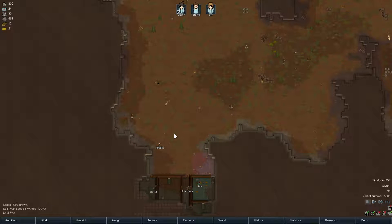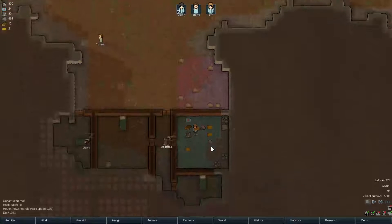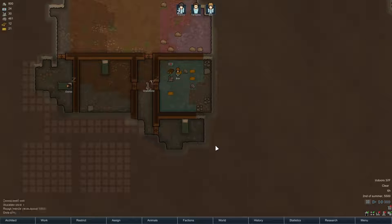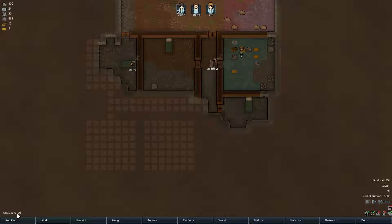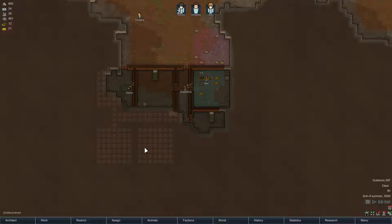I think I would like to start getting this set up as our stockpile. My general setup is I would have the freezer area back here. I guess I could make this the dining room — maybe we'll do that. We'll make that the dining room and over here the workshop — make this into a workshop.